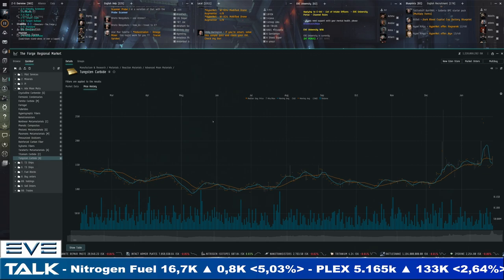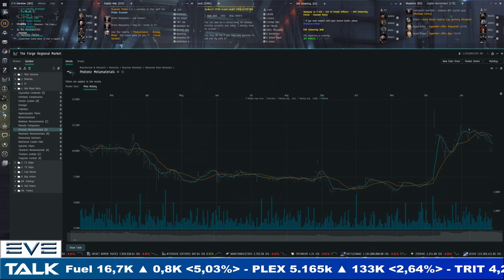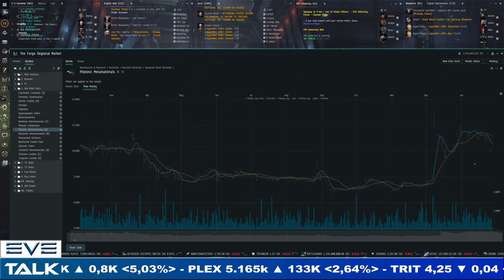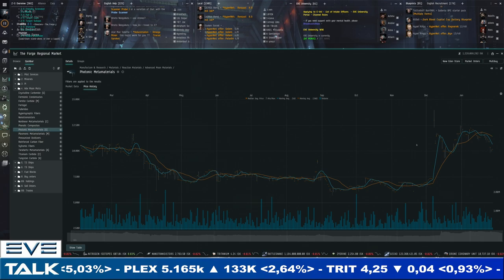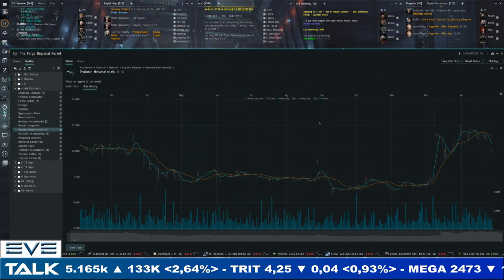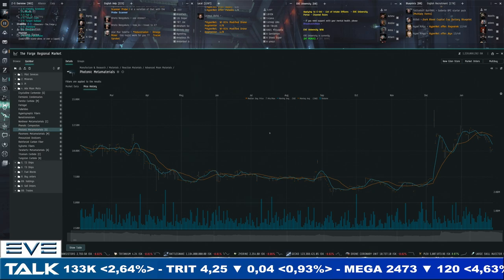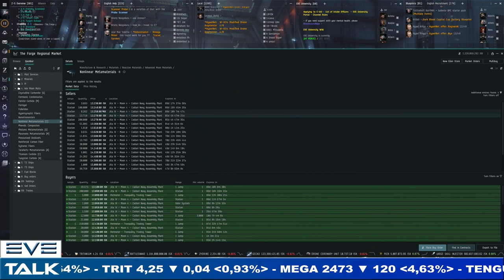We need that volatility to start showing up in the meta materials as well. Last week that hasn't been the case. Here is photonic meta materials for Gallente — it had a crazy pull to 200 ISK for the carbide and went to 12,500 ISK, but we're already recovering and heading for 10,000 ISK — 10,200 for sellers, 9,700 for buyers. Basically recovered, but when Fernite carbide shoots up to 200 plus, there's a little response but it's not really amplifying the move — which I think could eventually happen with real supply problems.